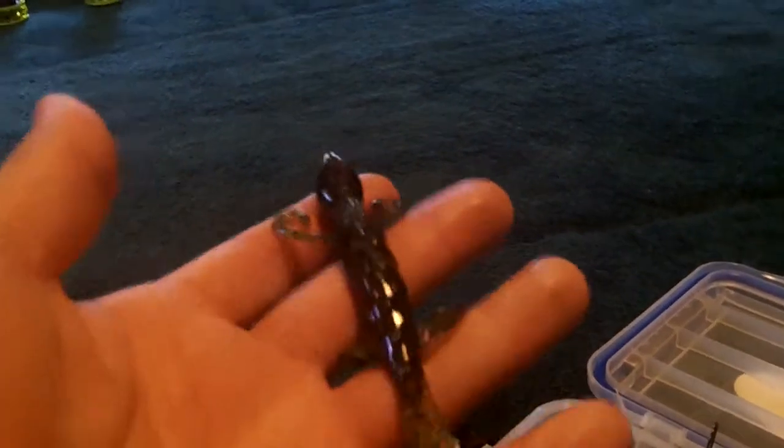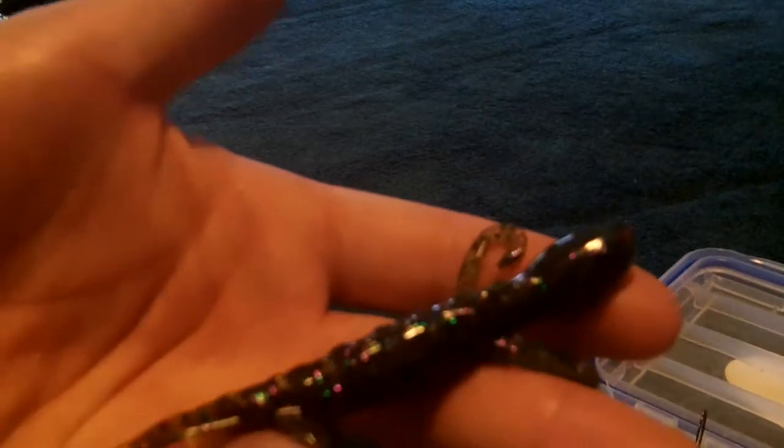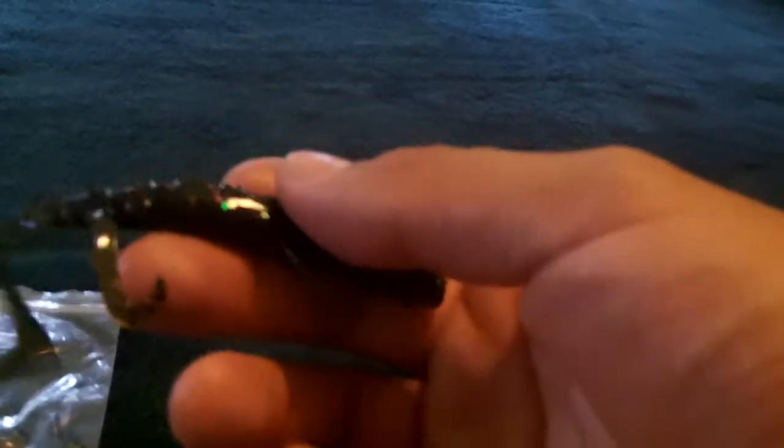For the lizard, a few different ways you can do it. Standard Texas rig is a good way, weighted or weightless. Weightless could give you a nice topwater action. You can probably punch this bait with lighter flipping hooks — mine are pretty thick, so I'd tear it up. You can also use it on swim jig trailers, which is actually what I'm going to be doing most.